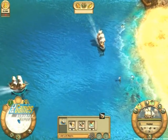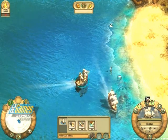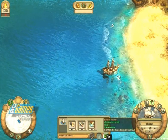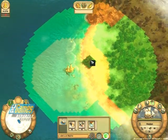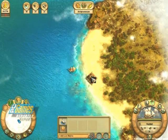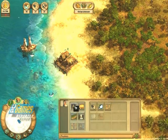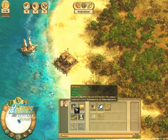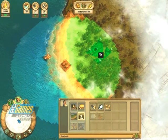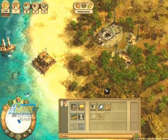In a free-game start you begin with a single explorer ship. Once you have found an uninhabited island, you can begin settling it. The foundation of every colony is the Kontor, which you build on the shore using your ship. In the Kontor, goods of all kinds are collected. Now I build a village center and construct some houses for my pioneers.